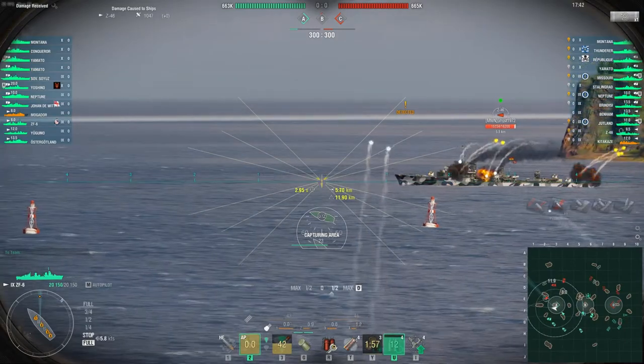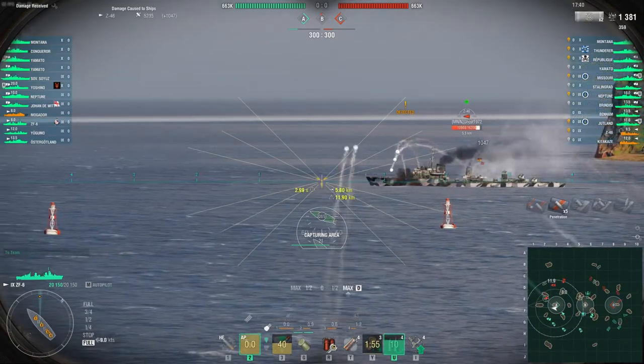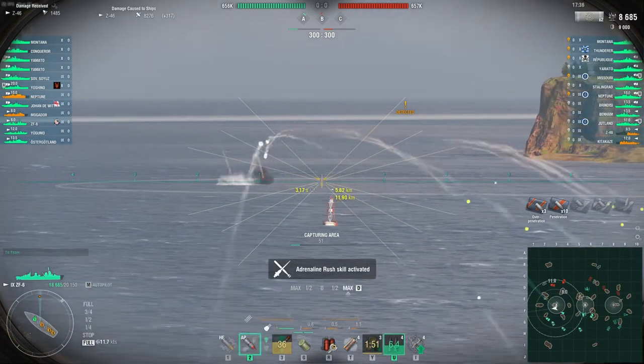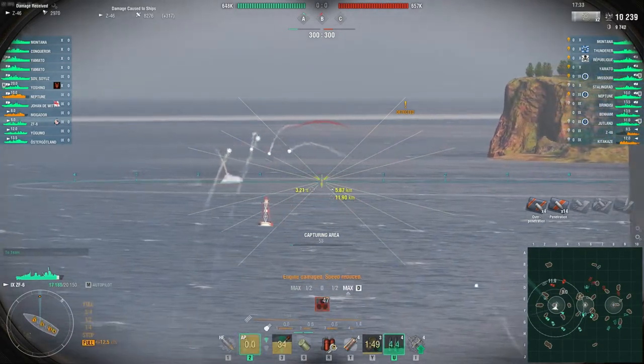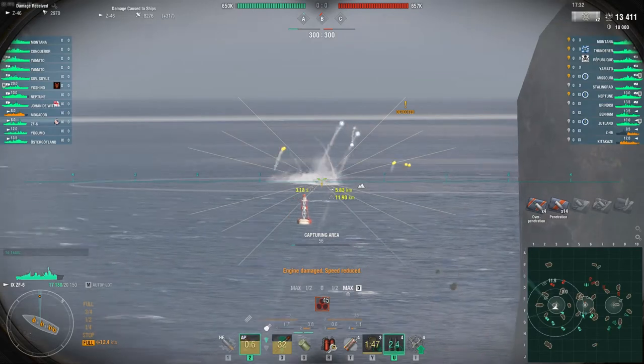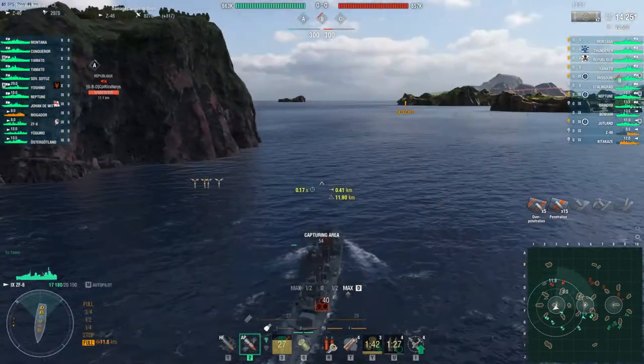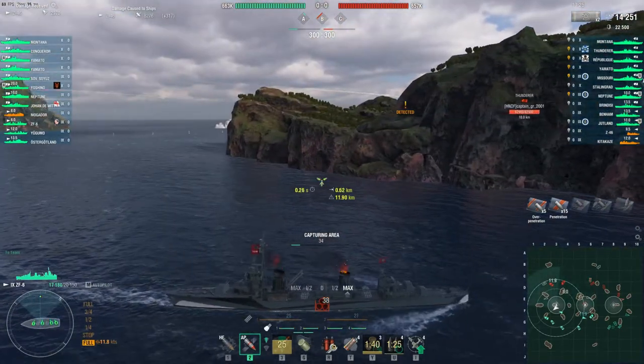Bear in mind, these AP shells are really, really good. I put them as heavy AP shells — I think they have enhanced penetration. And of course when you put this reload booster on, it can really rain a lot of steel. We did 14,251 damage to that Z.